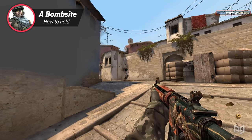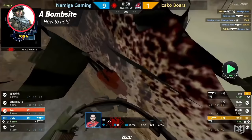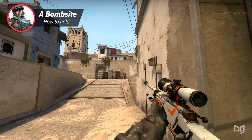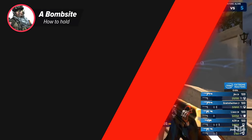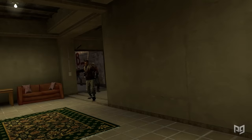Playing connector can be done in two ways: you can get right up in the face of the terrorists in the middle, or be more reserved around the top of connector. Whichever you do, utility is your best friend. Cutting yourself in or out of connector is easy, and a well-placed smoke towards the bottom of the stairs gives you a very effective one-way smoke. The main thing to look out for is underpass — place too much attention on top mid and one round you'll get caught off guard by someone sneaking out of underpass.